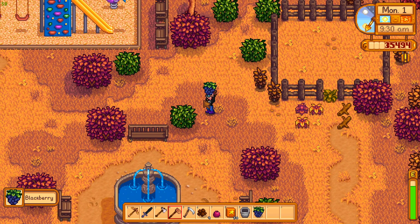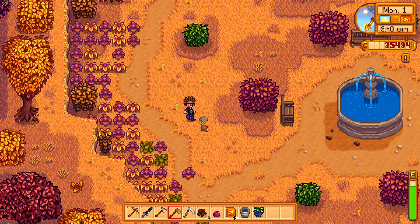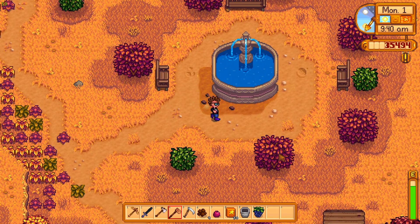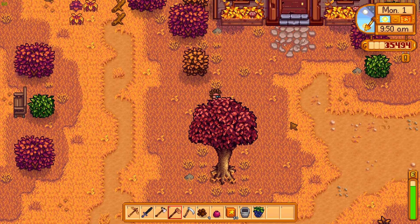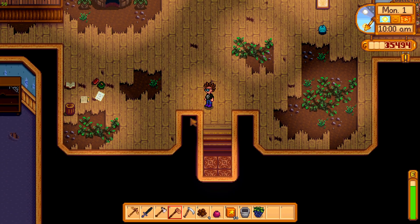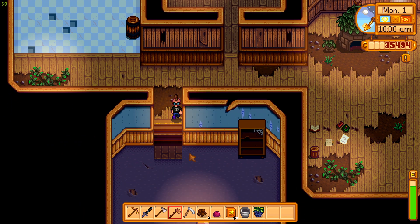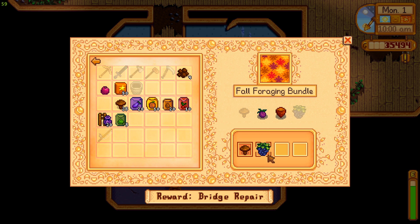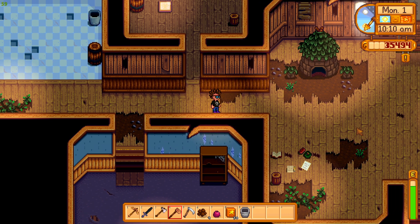Blackberries — awesome! There's a blackberry, we turn that in. Can't find the other stuff we need to turn in. We need hazelnut and plum next. Turning this in real quick.